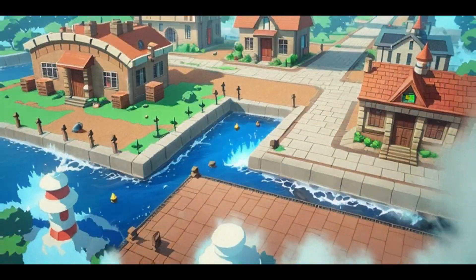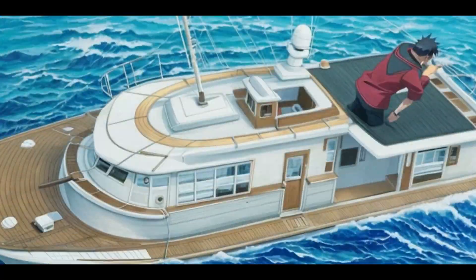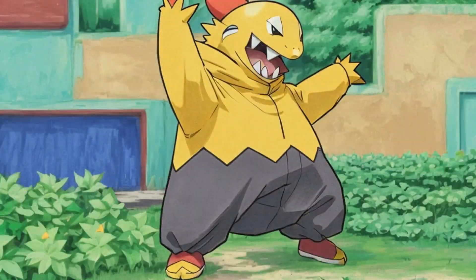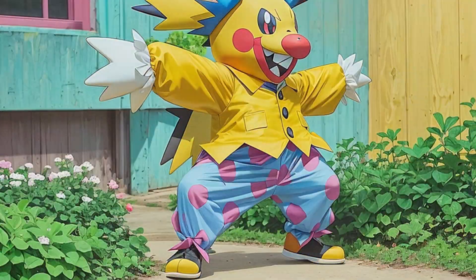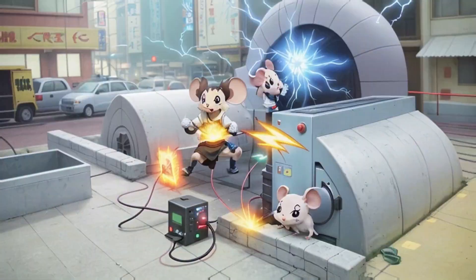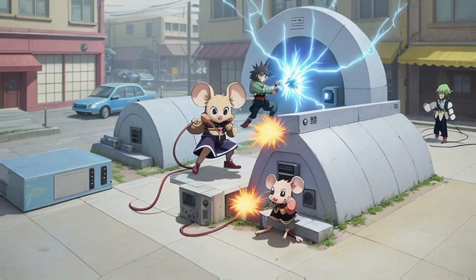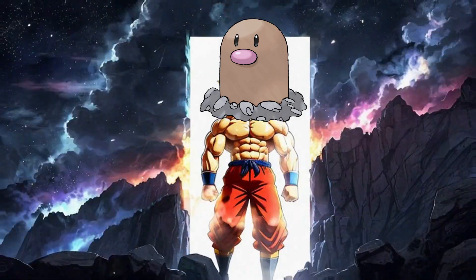I get to Vermillion City which is nice, go to a boat, fight my rival again, Gyarados sweeps up, and then I catch myself a Diglett and a Drowzee. The Drowzee looks pretty cool in this AI tool. Then we start the rival battle against Surge — he leads off his electric mouse and honestly I've got a Diglett which is just OP at this game.